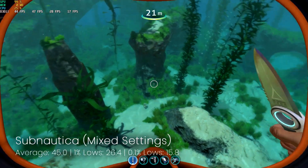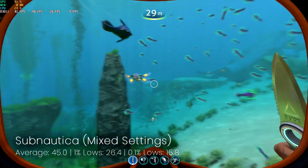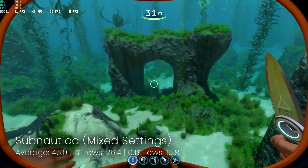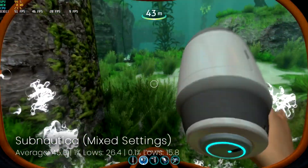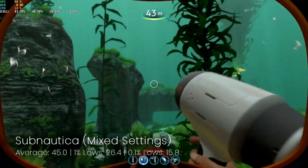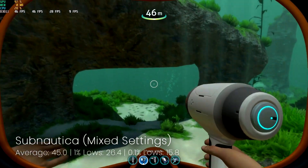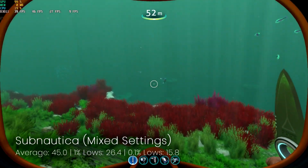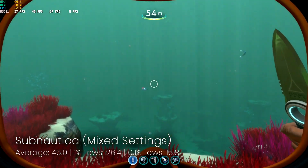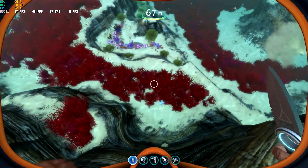First up is probably one of the more relaxing games on this list in the form of Subnautica. With settings generally leaning towards the low end we're able to get quite a decent average of 45 frames per second with good lows. I will point out that on my particular benchmarks I'm not looking for maximum frames per second, just something more playable — as I think if you're looking at this kind of budget card, to expect 60 frames a second upwards is a bit unreasonable. But yeah, as for this game, very good performance.